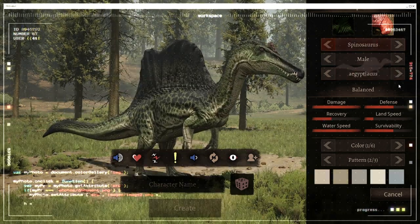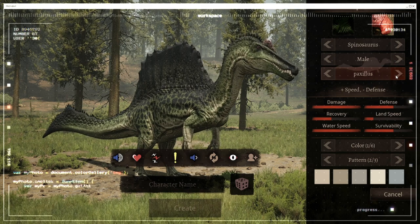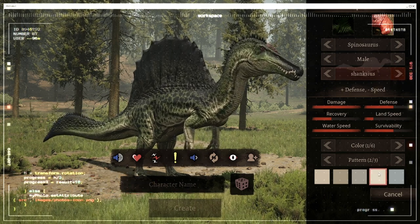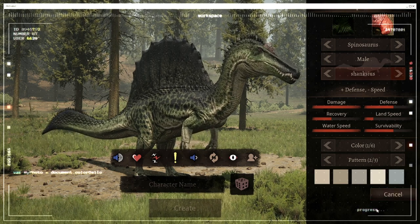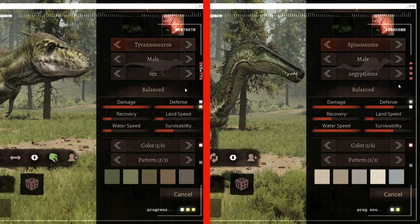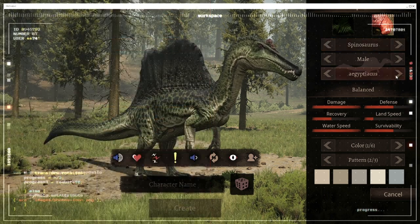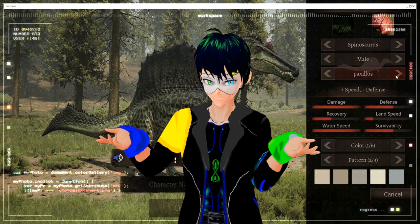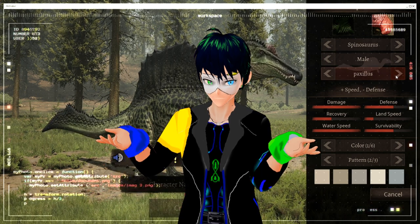The same applies to the Spinosaurus. We got balance, plus speed minus defense, and plus defense minus speed. For the sake of this video and for fairness, I would like to use the balance type for both dinosaurs. However, I have not grown a balanced Spinosaurus — I only have speed. So when we do weapons testing, we are going to use speed.